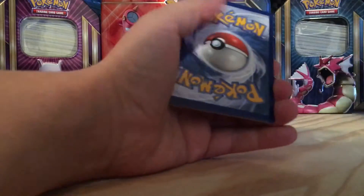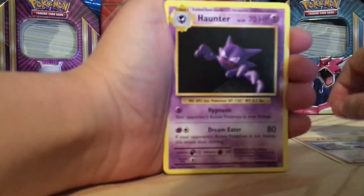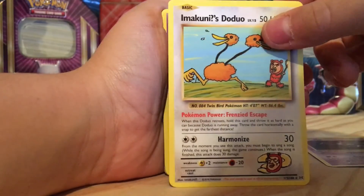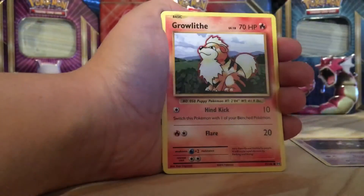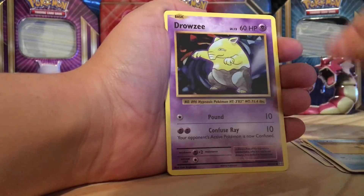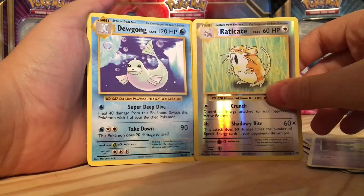I don't think we're going to be getting anything good because we just have one more pack left. Blastoise Spirit Link — still focusing — Haunter, Secret Rare! Let's go! I have like four of these. Exeggutor, Gastly, Growlithe, Energy, Staryu, Drowzee, Raticate, and Dugtrio.